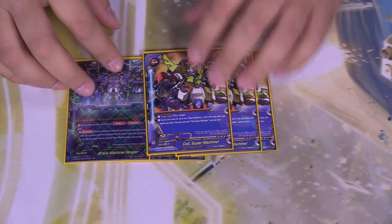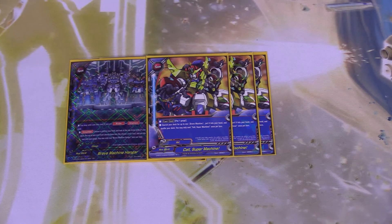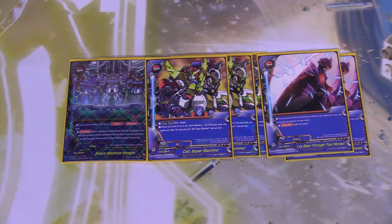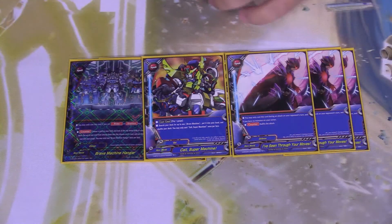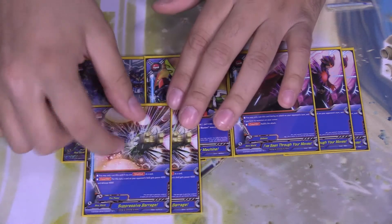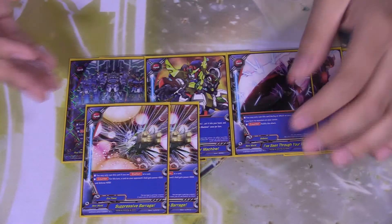Three copies of Call Super Machine — pay a gauge and grab a Brave Machine card from your deck and add it to your hand, once per turn. Three copies of I've Seen Through Your Moves — only cast during an attack on your opponent's turn, and if you do not have a monster in the center, nullify the attack. Two copies of Suppressive Vorage — only cast at your station card; add a counter for this turn. Your opponent's card on the field gets minus 4000 power and minus 4000 defense. It's a very strong card.